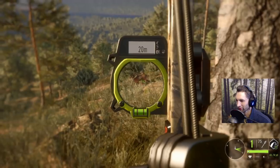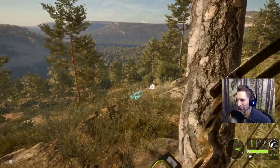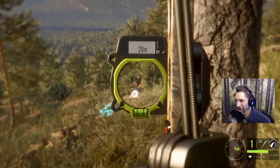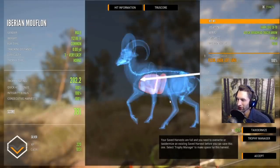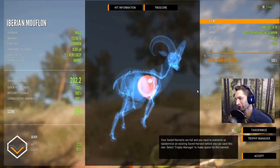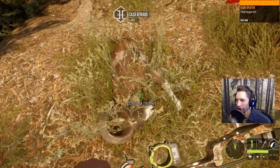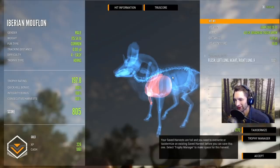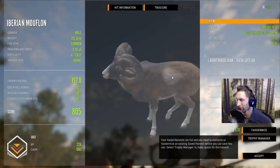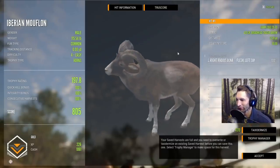Maybe we can get a double — yes we can. I think we might have got liver on that one. We're gonna hold off, we're good. Here's the second one: liver and lung, perfectly quartering away, liver and lung at 17 yards. This one should be the big one — oh, barely a gold. Still made a really awesome shot though: double lung heart shot at 12 yards. Just barely a gold.